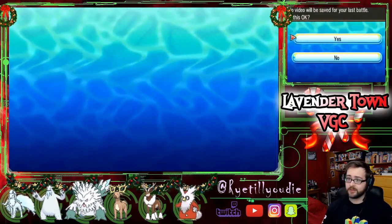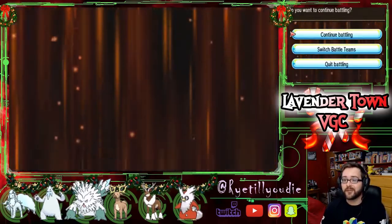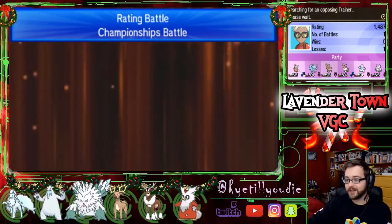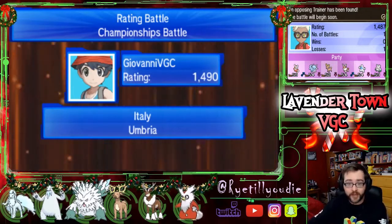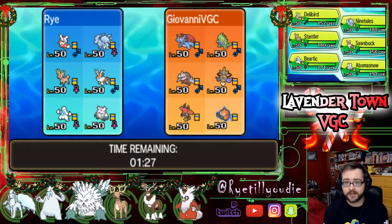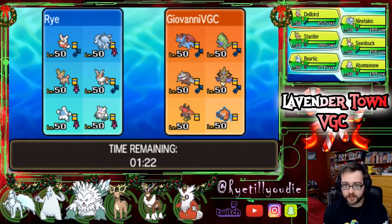We will not save that video. Let's try and find another battle. I have a fresh new rating so I'm okay to just tank it. Let's go over how we could have played differently in that last battle. We got someone from Italy — Giovanni VGC! He's got sand! So we're looking at a sand team here.